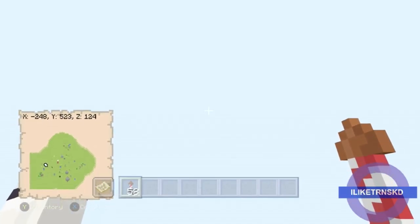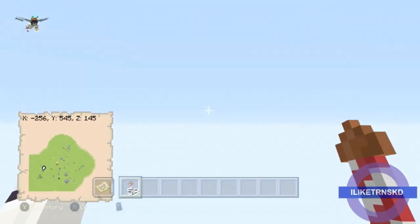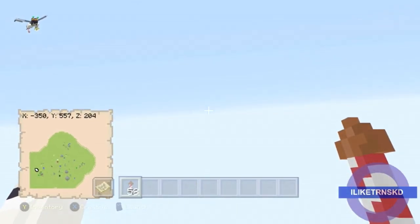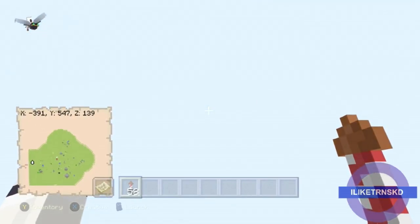I would suggest going to Y530, and then you get stuck at Y523. You might be thinking, what is even the point of doing this? Well, it's pretty much an infinite flying void where you can pretty much fly anywhere you want on top of your world.